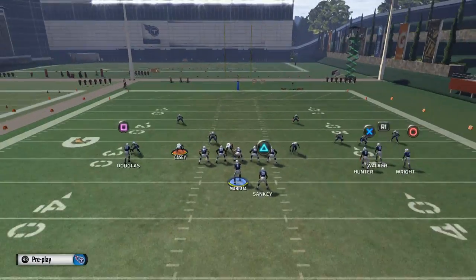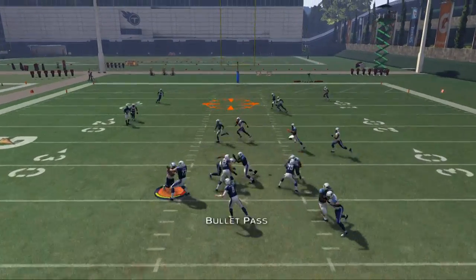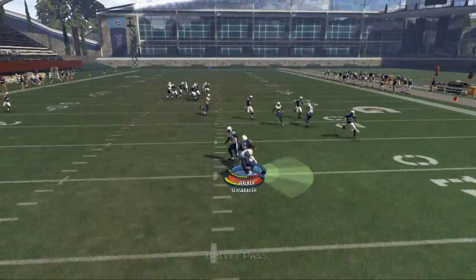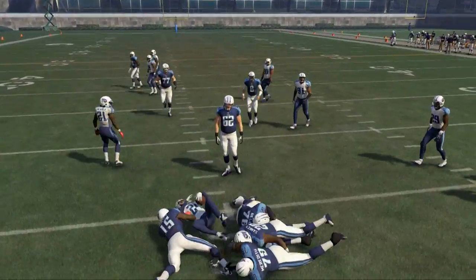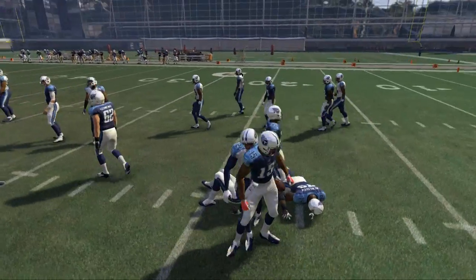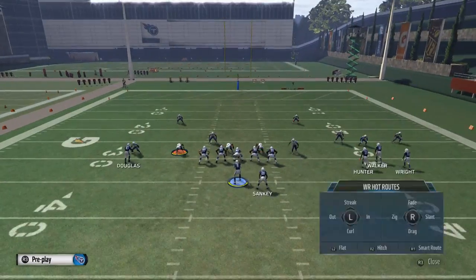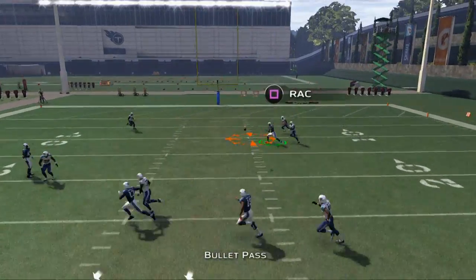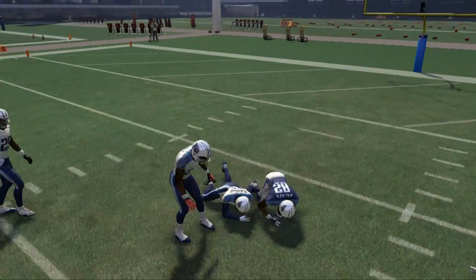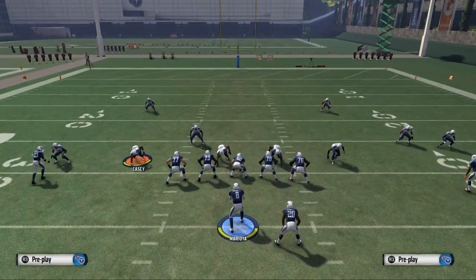Last but not least, we have this nice post pattern to Kendall Hunter with a sharp pass lead. But it's not always open against man-to-man — when he's covered by a corner, it's going to be a little bit more difficult for him to beat man coverage. Delaney Walker is just a simple read: if he's open, throw it to him; if not, don't. But here you see he does beat the man, so we have a nice read there. Lots of options in this play to beat man-to-man defense.